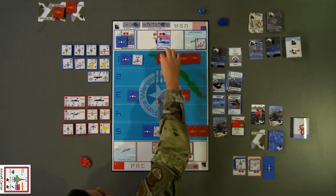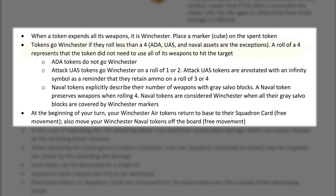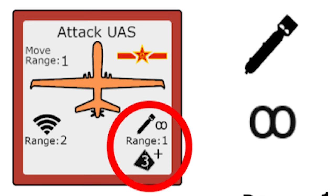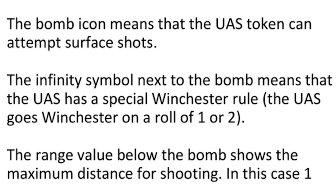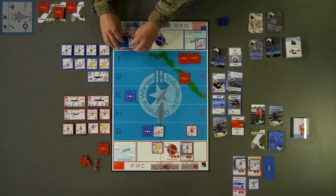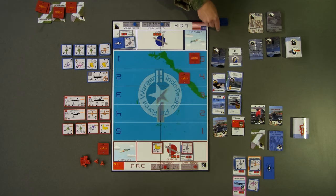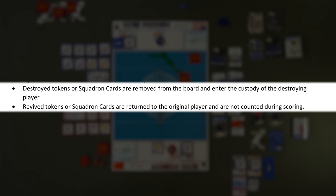Tokens that are out of ammunition are determined to be Winchester, and are identified on the board by placing a blue cube on the token or turning the token sideways. For all assets except the attack UAS, the token will only have ammunition for future attacks with a dice roll of 4 or higher. Any die rolls less than 4 drive the token Winchester. For attack UAS tokens, any die rolls less than 3 drive the token Winchester and force it to return to base prior to the next turn. Winchester tokens may still be targeted for points prior to their return to base. If airborne tokens are Winchester and their squadron card has been destroyed at the airbase or contingency location, the Winchester token reverts to enemy control for scoring. All destroyed tokens and reverted tokens will not regenerate for the rest of the game and may not be used in future ATO cycles unless an appropriate enabler card is played.